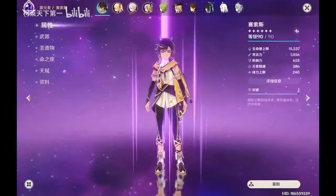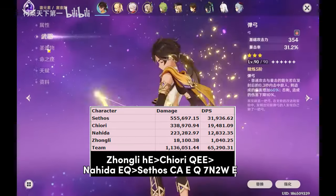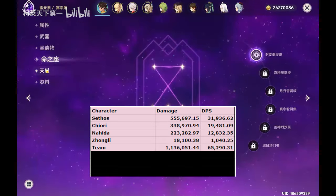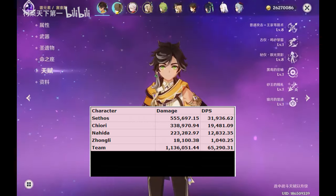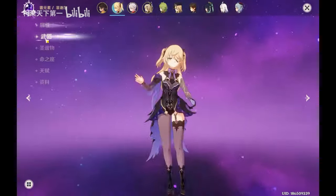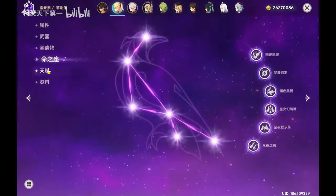Another good way to play Aggravate is Double Geo with Sethos, Nahida, Zhongli, and Chiori. This team is more comfortable than the previous one since it uses Zhongli's super strong shield rather than Kirara's, but it does lose out on grouping. And without Anemo, Sethos does get less buffing. However, Chiori's own personal damage is high enough to compensate.